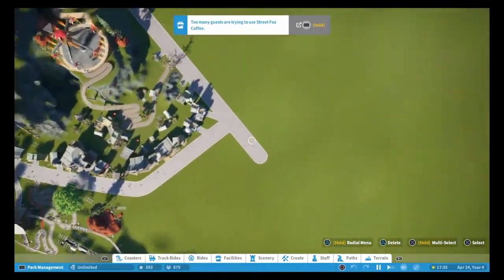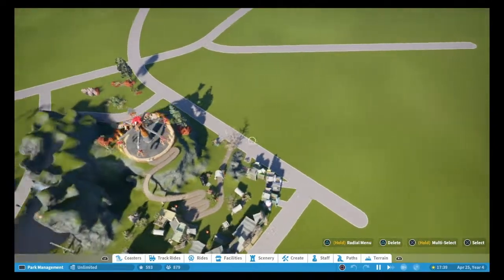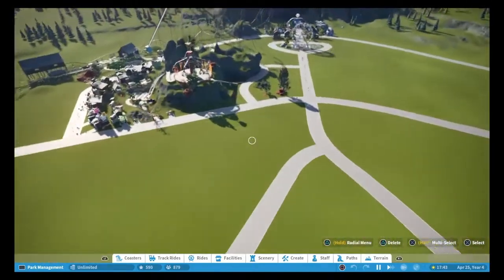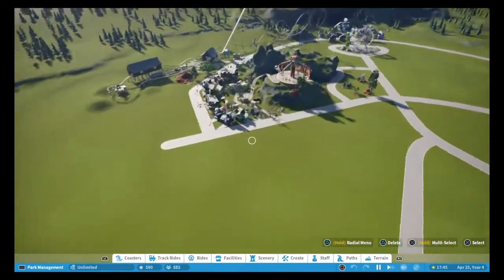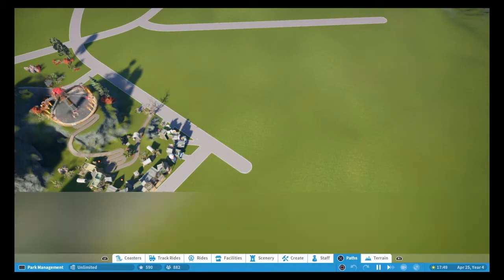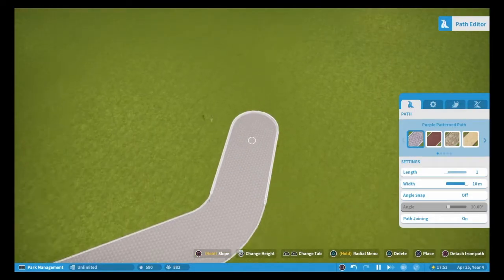Today we're gonna be working on this side right here. Eventually we're gonna have like another coaster going right through here — it's gonna be more of a family coaster. So we're gonna first connect the path over so we can plan out where that's gonna be.